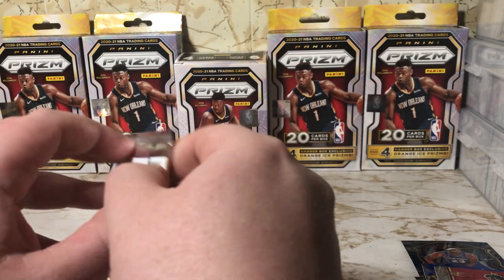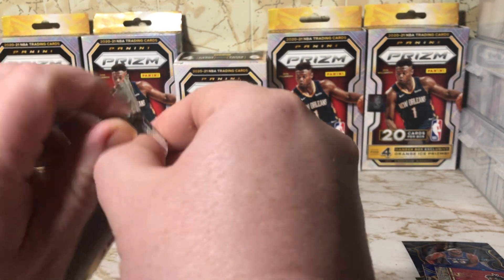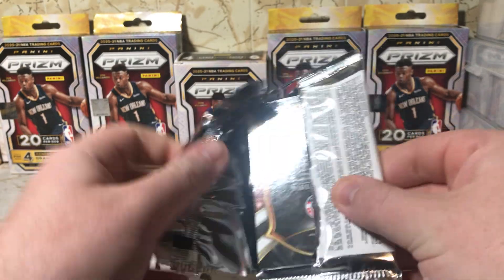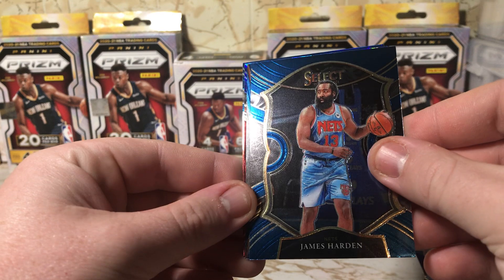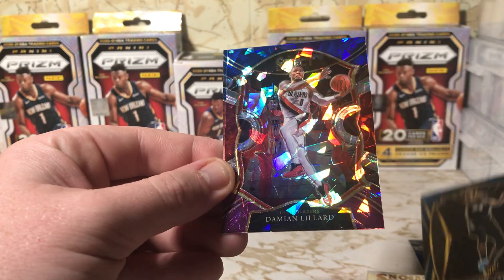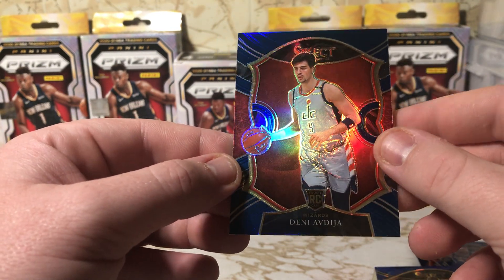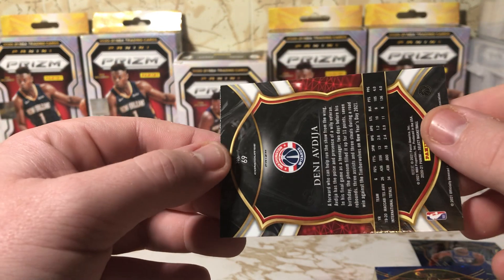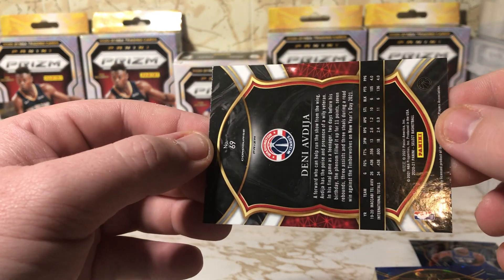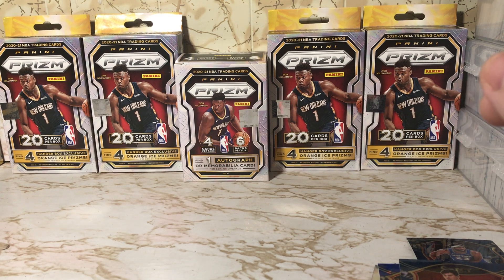Alright, last pack I do believe — yep, last pack, blue. Alright, James Harden, Devin Vassell, Damian Lillard, and Denis Avdija — or however you pronounce that last name. Alright, nothing too wild in that mega. Thank you guys for watching.